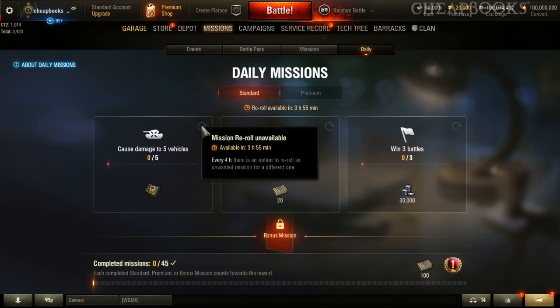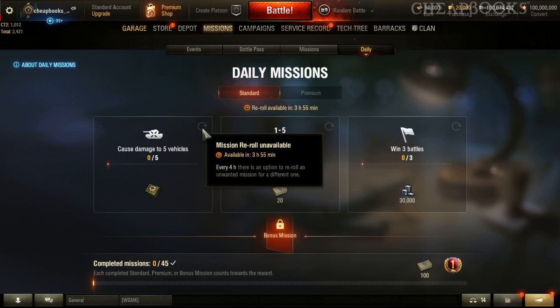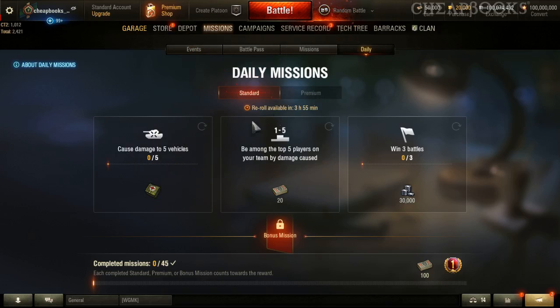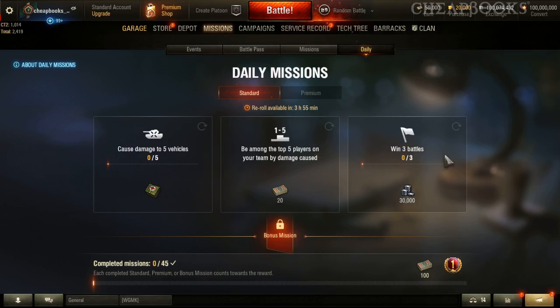You can also do what's called a reroll, where you click the mission you want to change and it will give you a new mission and a new prize. You can do the reroll once every four hours and you can only reroll one of the three. If you reroll the first one, the other two cannot be rerolled for another four hours.